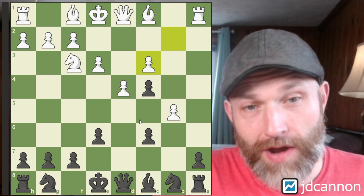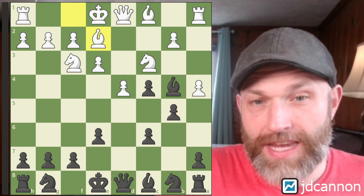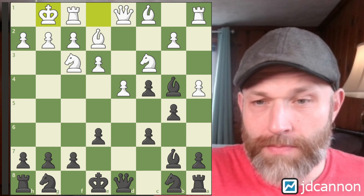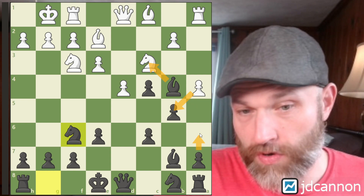I want to demonstrate the actual tactic here: the point is that we take, they take, and when they grab back we can capture this pawn. This is an important point because we're going to see a situation where that doesn't work. I got into this line myself — bishop to e2 was played, then bishop b7, then castles — and in the game I was just relying on this tactic kind of blindly and played knight to f6, thinking okay, you'll take, I'll take, and we'll get the same sort of thing.